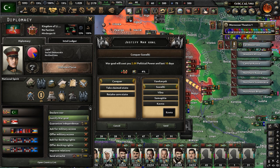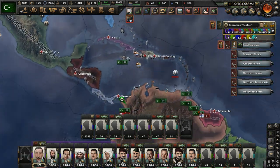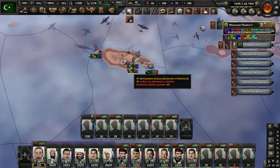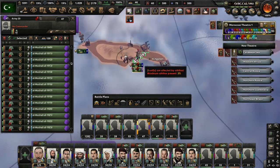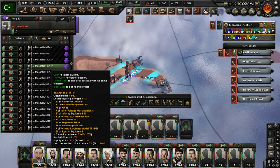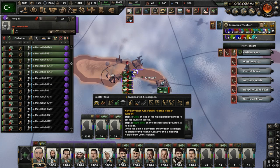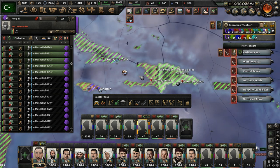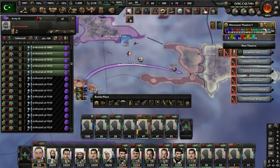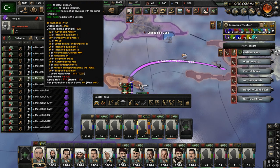We just have huge hordes of troops being led by armies that have no real commander or particular general. We have some units in Jamaica right now, and tons of naval bombers deployed in the Caribbean. Let's set up a few naval invasion orders — we're going to strike at Cuba, Haiti, and the Dominican Republic.